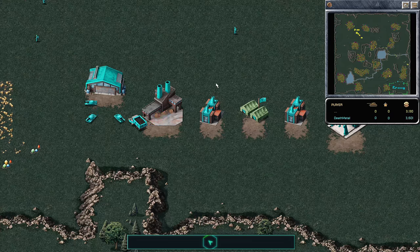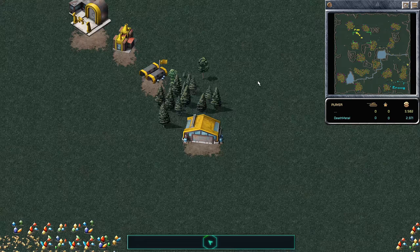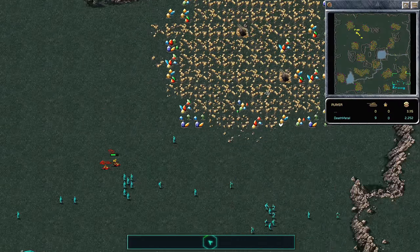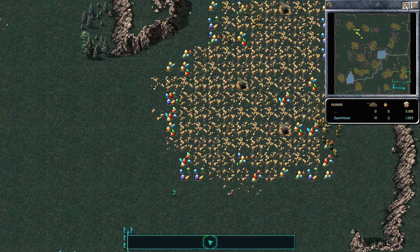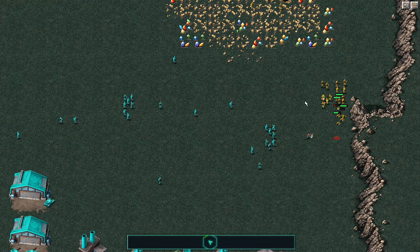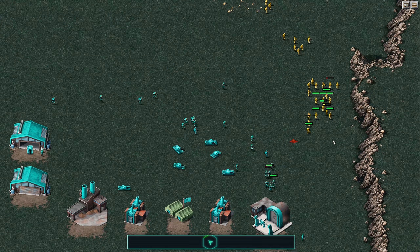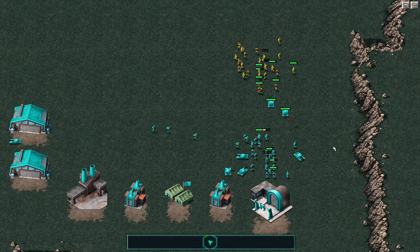Death Metal is going into three light tanks, and Dynamic is getting out just a ton of infantry, potentially going to be breaking down the right side of the map. This single scouting rifleman Death Metal is sending out is going to see Dynamic's forces. Dynamic's first little squad gets caught, and now he's going to try and break through on the very right edge of the map.